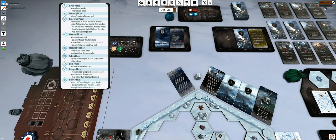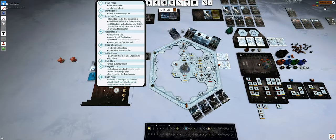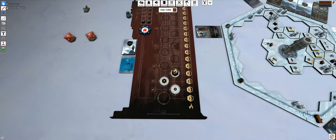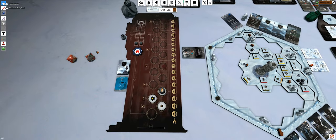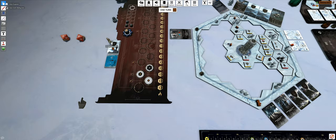Now the generator phase. First sickness check - everything is fine. Add three malfunction cubes to the generator bag. Roll the dice - the lower result is one, so one cube comes out. Reset the token.